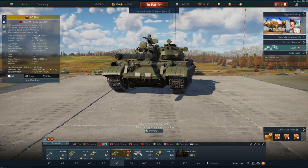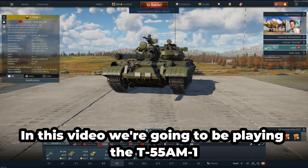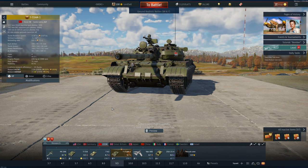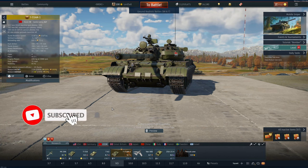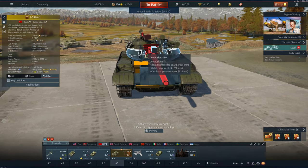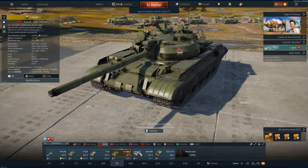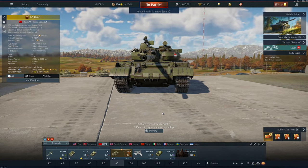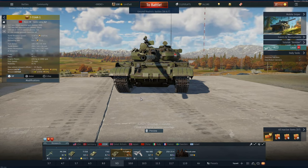Hello and welcome back to the channel. In this video we're going to be playing the T-55 AM1, an 8.7 rank 6 premium vehicle for Russia. This is basically just a T-55 except modernized with an upgraded armor package — specifically the added composite armor onto the front of the tank, which is pretty good at defending against HEAT rounds and quite a few different shell types that would usually penetrate the front.